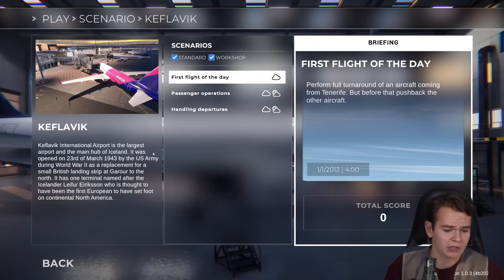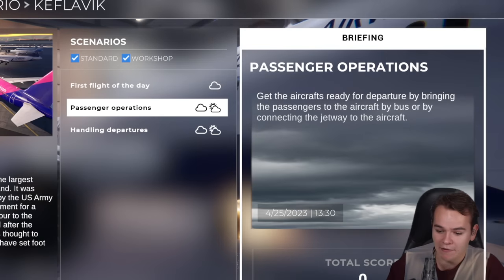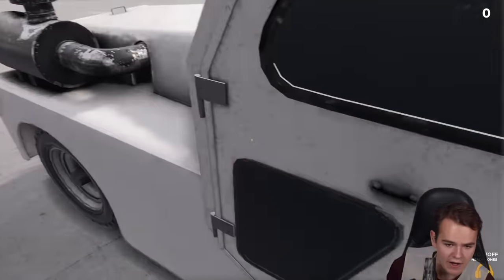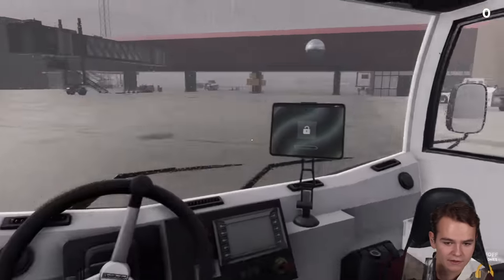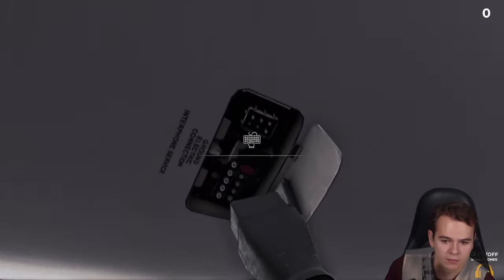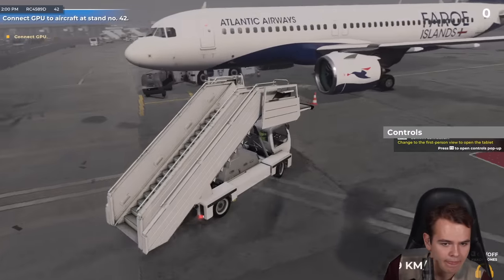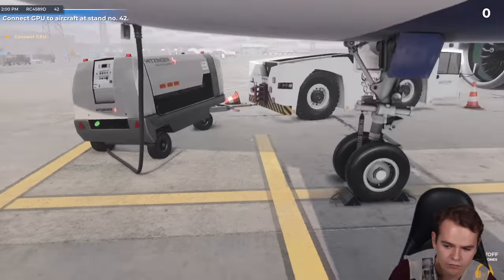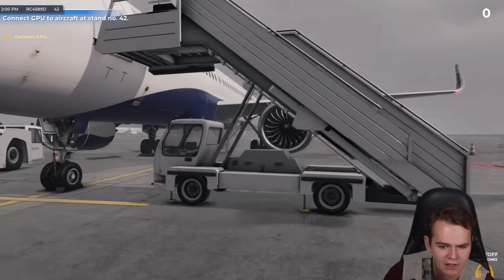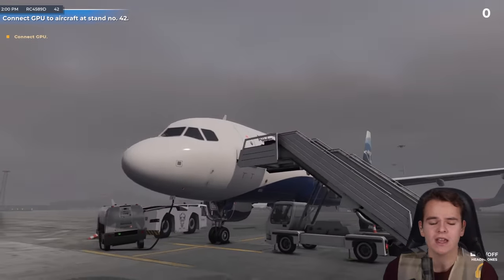Let me try another scenario. Let's put me at a bigger airport - Keflavik. Passenger operations: get the passengers ready for departure by bringing them to the aircraft by bus or by connecting the jetway to the aircraft. Let's go connect the GPU to aircraft stand number 42. This map is actually great - we can see we have to drive there. Let's grab the GPU with this big boy. Ground electric connection - let's plug that in. Let's connect the stairs also to the aircraft. Stairs must be attached - that's a bit strange. The plane doesn't realize it has its GPU on, and it also doesn't realize there are actual stairs here and they work. That's just what people have been reporting about Airport Sim - it's a little buggy sometimes.